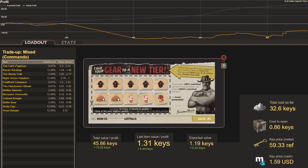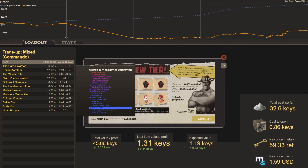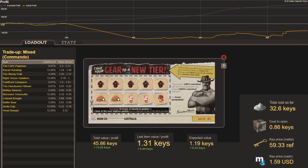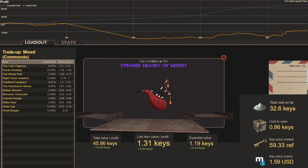Taking a quick break — new day. Key price 59.33 refined, $1.59 US. Trade-up sixty-two mixes Strange Combat Casuals, Strange Throttle Head, Strange Pocket Santa, and Strange Soft Hard Hats. Best option is the Cat's Pajamas at 5.3 keys. Trade-up sixty-two result: Strange Melody of Misery — slight problem: I forgot to change it to Strange and from Commando to Mercenary.